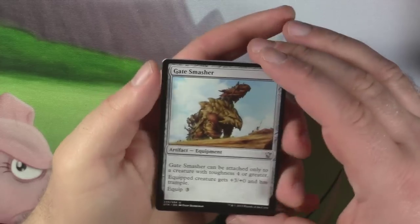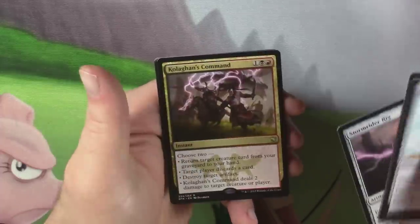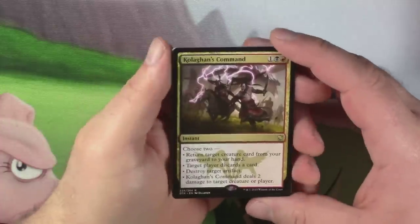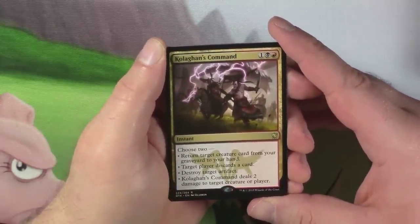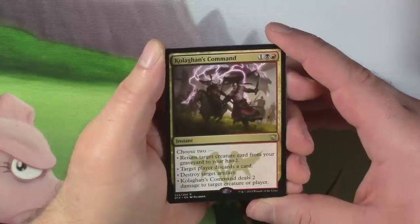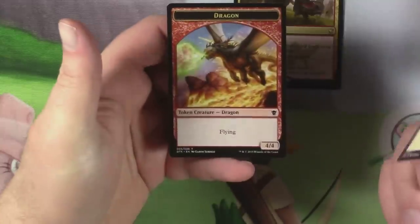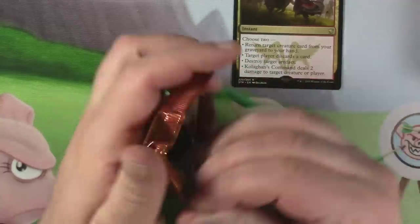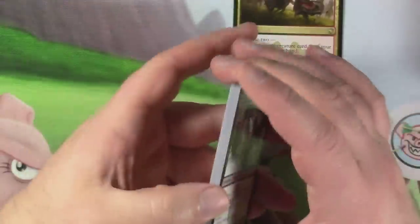First pack opened. Got a Gate Smasher, Shield Hat Dragon, Storm Rider Rig, and Colgan's Command. Choose two: return target creature card from your graveyard to your hand; target player discards a card; destroy target artifact; Colgan's Command deals two damage to target creature or player — for one black and one red. Not too shabby. And a dragon token. I'm so used to just opening one pack and then being done with the video. This feels wrong.